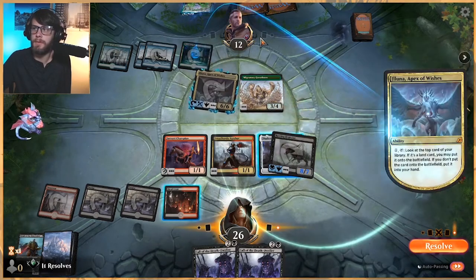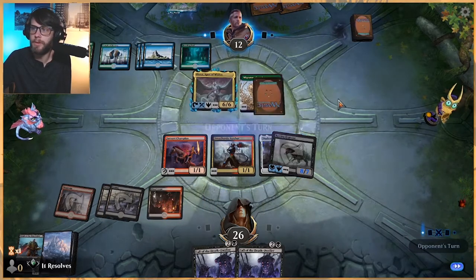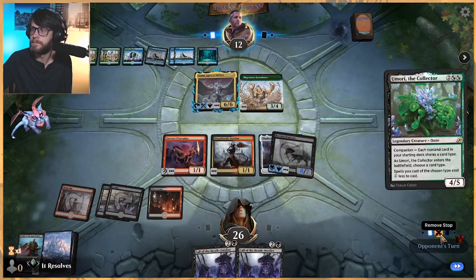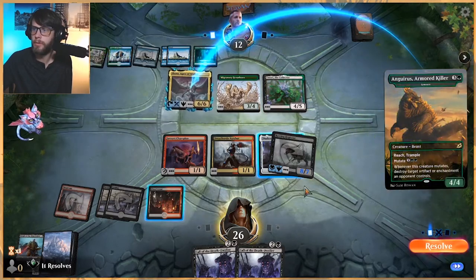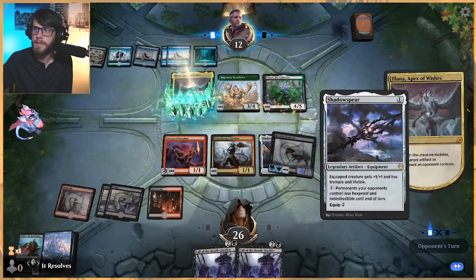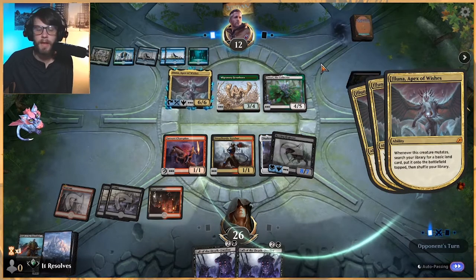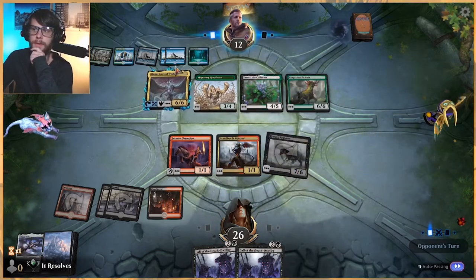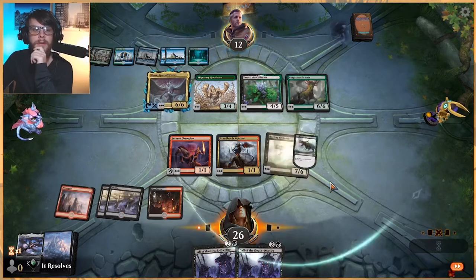The good thing about this is they are a Umori deck, so they are only running creatures, which is nice for us because it means we know they're not going to have a Murderous Rider or something silly like that. Now they can double block with these two — that hurts a little bit, so that does kill the Shadow Spear. At least we got one hit in. This deck is sweet. They could probably swing in with their 6/6 here and be safe, but I understand not wanting to.